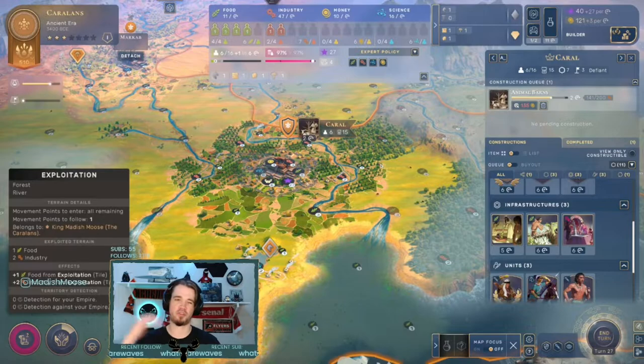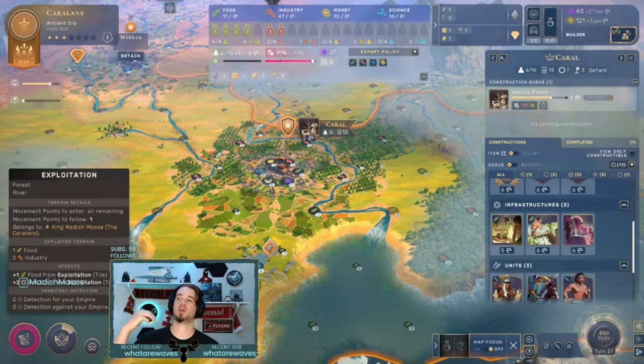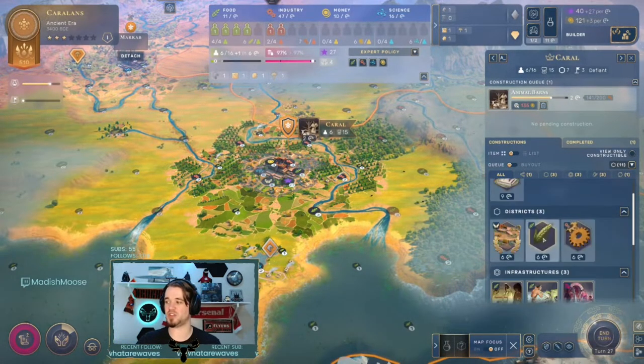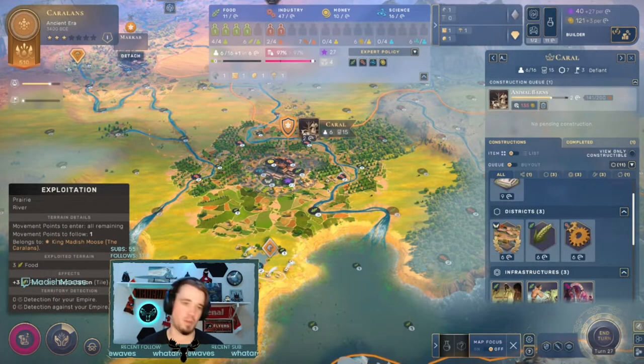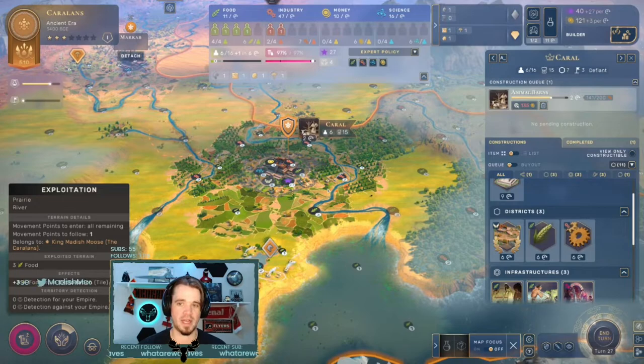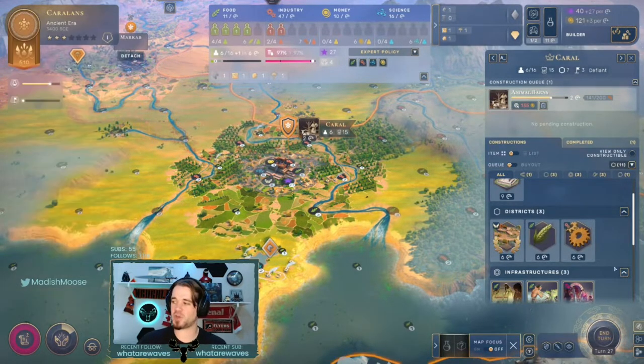Animal Barns are like a third or fourth order build. You want to get your Granary in first, your Pottery Barns in first, your food district in first — your Farmer's Quarter. Then Animal Barns come into play after that. Early game I do like to focus infrastructures until you get access to things like the Public Fountain, because early game as you start to expand your city and get attachments in, stability starts to come into play.